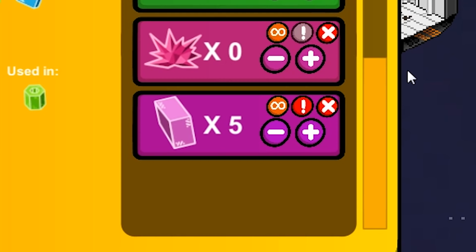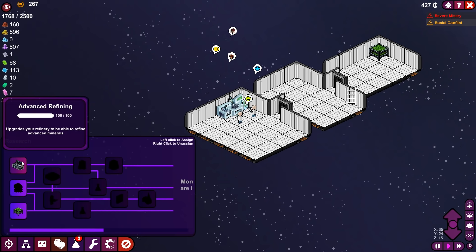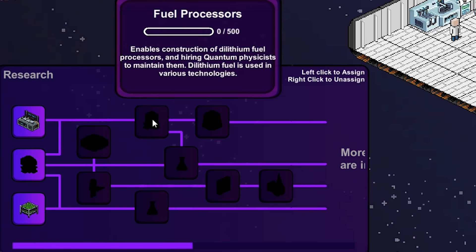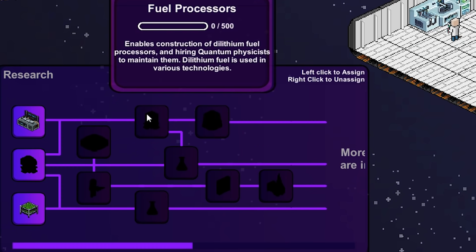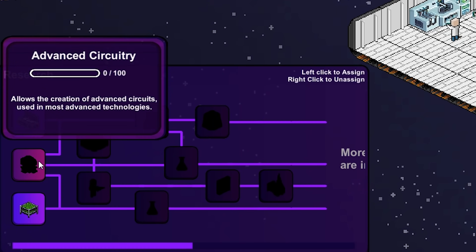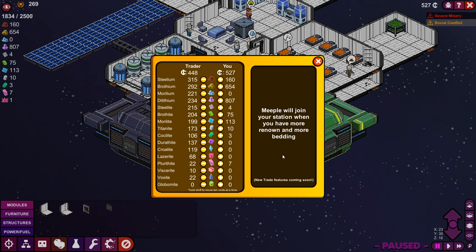Let's make five of them, and as before, let's make that the priority. Look at this — there are so many ships coming and going. Our advanced refining is done. Check it out. To unlock this, we got to research this, and then we have to research the dilithium reactor, and then we can work on the fuel processors. Next thing to do is advanced circuitry. Look at all that Plurithite — I think I made too much Plurithite, in fact.